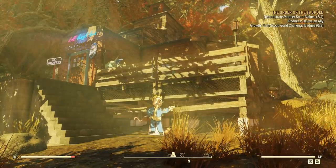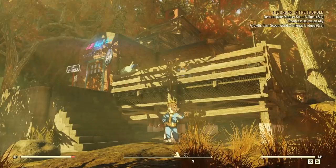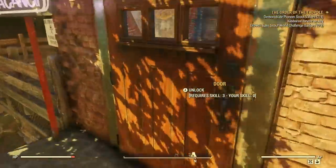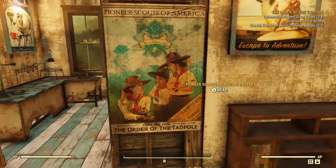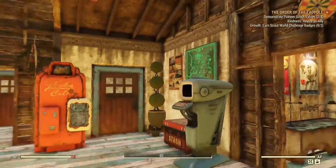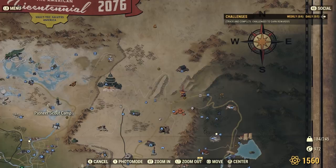I imagine there'll be a next tier which will enable you to kind of advance in rank and unlock new and exciting things. But you start it by just activating a poster — you get it from the Atom store and that'll add it to your map. And you'll be sent here to a Pioneer Scout camp, and they'll give you the Order of the Tadpole quest.